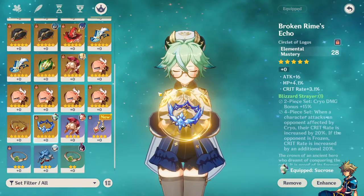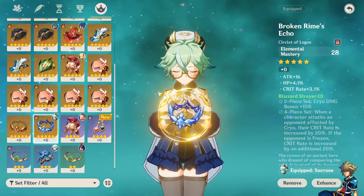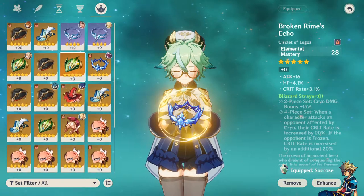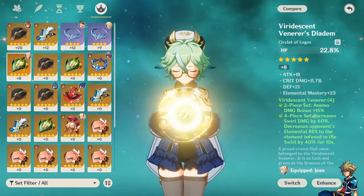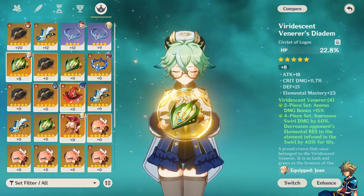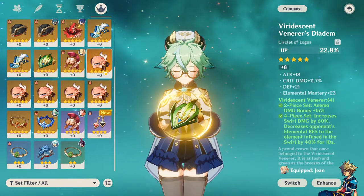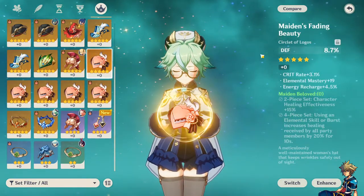Last but not least, we have an elemental mastery off-piece. This one has crit rate, attack, and HP. The only reason I'm using this is because I don't want to grind the domain anymore — I don't want to waste resin since I was not lucky at all with any of the artifact hats or circlets.